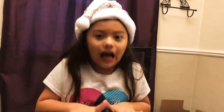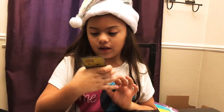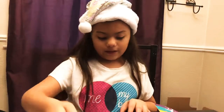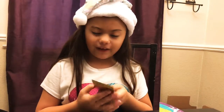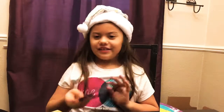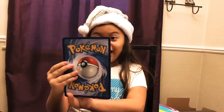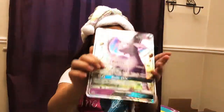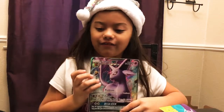So now I'm going to show you my other bookmarker cards. The first one is Squana with a lot of health and it's Water. The next one I have is Pikachu Libre with a lot of health. This next one is my favorite — with 200 health and its name is Espeon. It's a giant Pokémon card and it evolves from Eevee, one of my favorites.